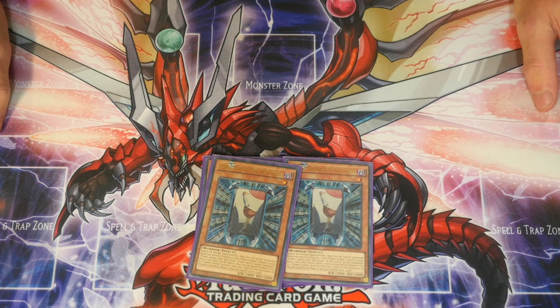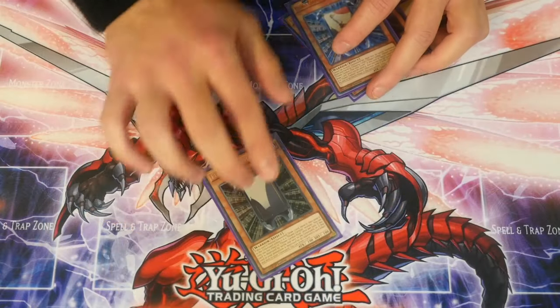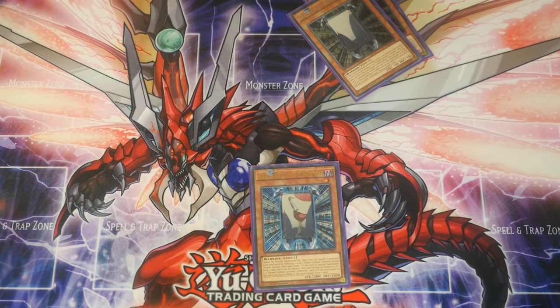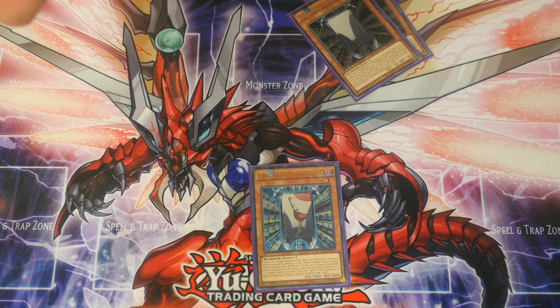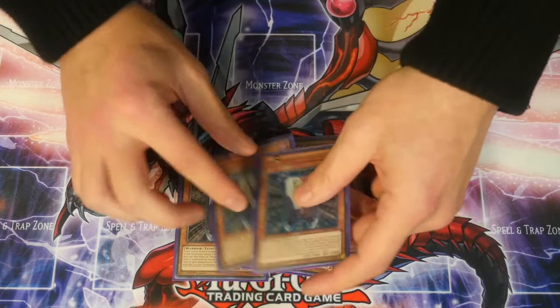Next, two Flower Cardian Pine with Cranes. In order to summon this, you tribute your Pine to special summon it — a tribute special summon. Upon summon, you reveal the top card of your deck; if it's a Flower Cardian monster you get to special summon it, otherwise send it to graveyard. It also has a cool effect: if it attacks, at the end of the battle phase you get to draw a card. Most of the 2000 ATK ones have a draw effect based around battle.